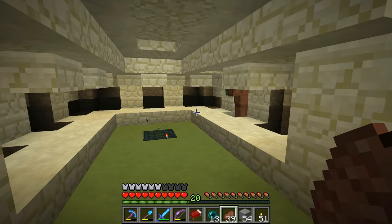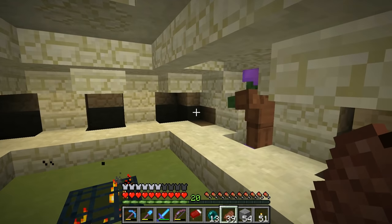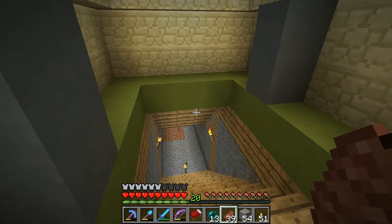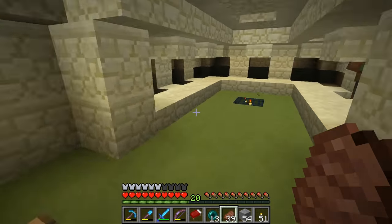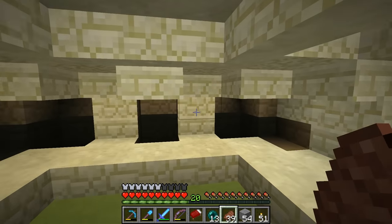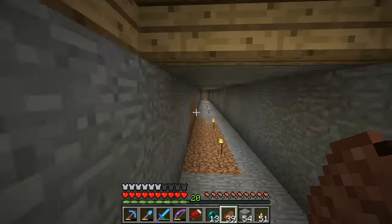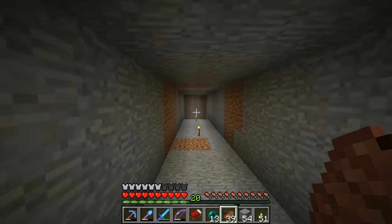Likewise, this little build over here is also broken, unfortunately. Not a big deal — I don't use this too often, maybe five times or so, but it's been really crucial. This is by our underground village. If all the villagers die, which has happened like five times, I use this to spawn into the zombie villager, cure it, and then bring it over to the village down this tunnel. But we'll keep both those builds just in case they re-add that feature later.